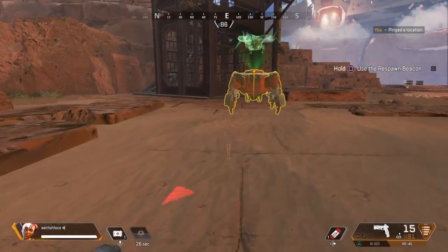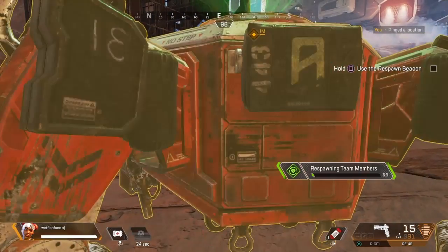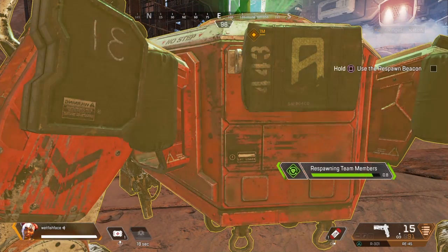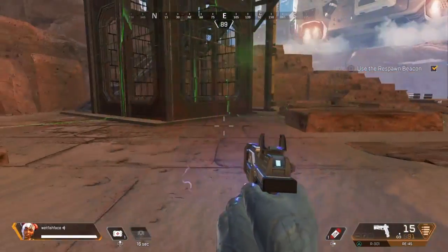Approach the respawn beacon and, when prompted, hold for activation. Be careful — it takes some time to contact the dropship. You could get shot, and that wouldn't be good. You did it! Here they come.